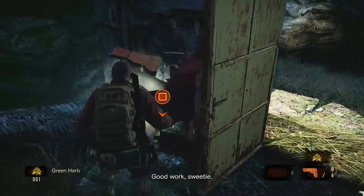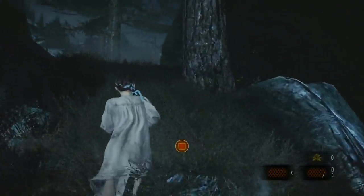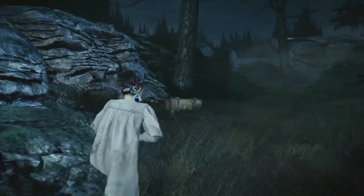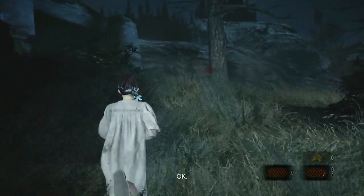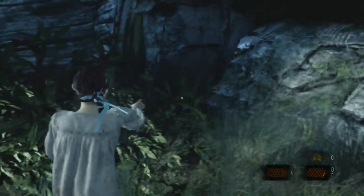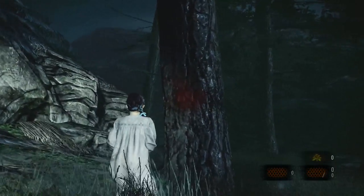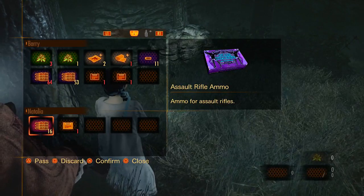We're going to control Natalia once again because we're going to collect the fourth insect larvae. It's very easy to miss this one — it's on a tree all the way in the corner of the map. There it is. And now let's take care of the larvae. Smash it.